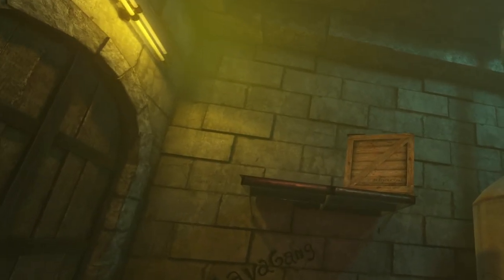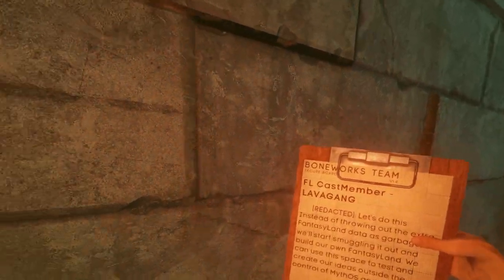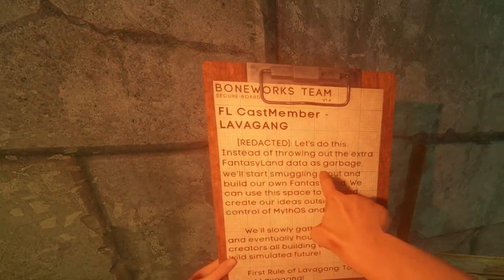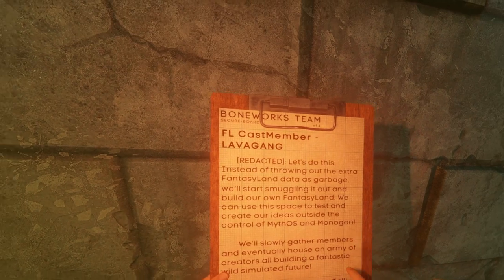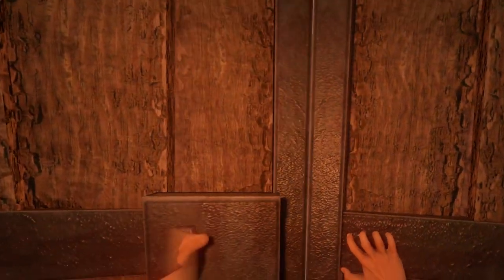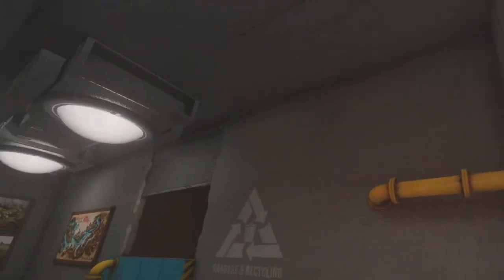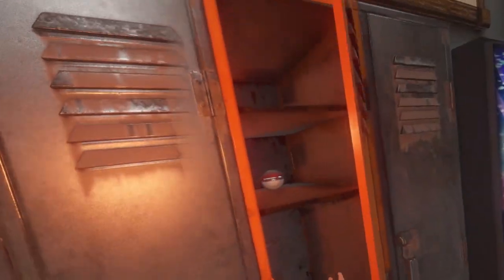Lava gang — I see a clipboard. Redacted — that's always a nice thing. The extra Fantasy Land data — they're building their own fantasy land using this space to test and create items, ideas outside the control of Mythos, a Monogon. I'm still confused why they're trying to hang me — maybe we'll find out later. Achievement! We're back into industrial.